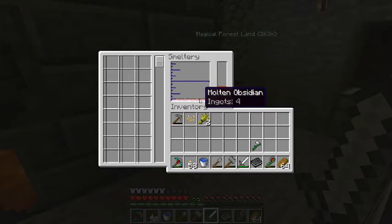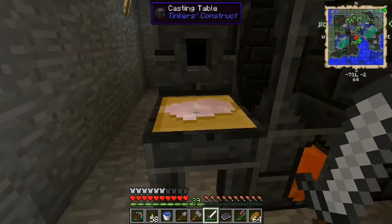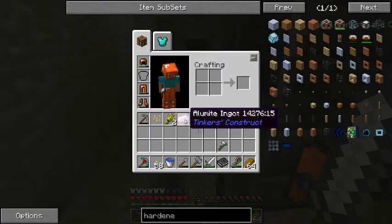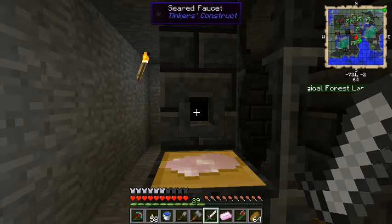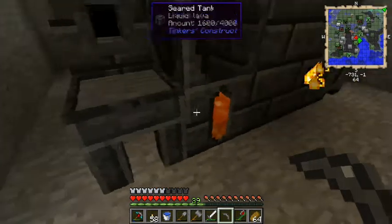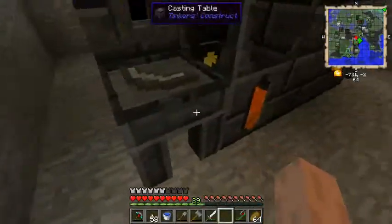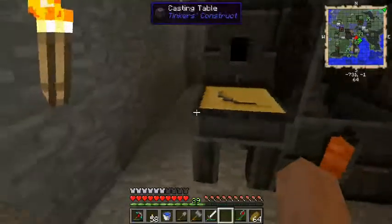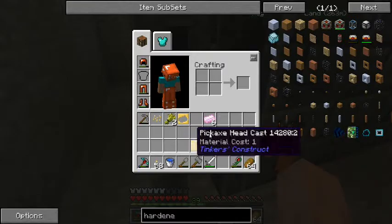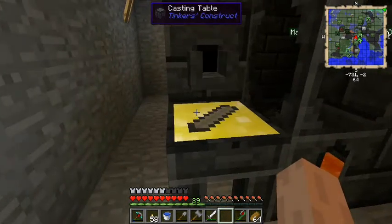Our alamite is ready — we have six ingots of alamite and for some reason four ingots of obsidian. Now, just a quick refresher: if I place a stone pickaxe head in the part builder and put it on the casting table, then pour aluminum brass over it, we get a pickaxe head cast. We can do the same thing with a stone sword blade to get a sword blade cast.